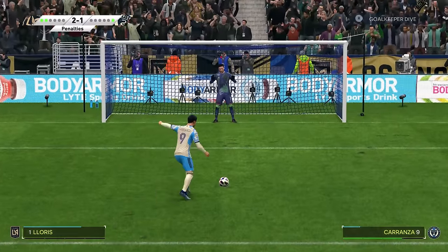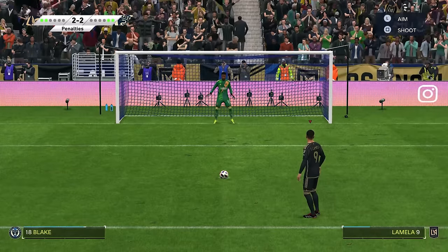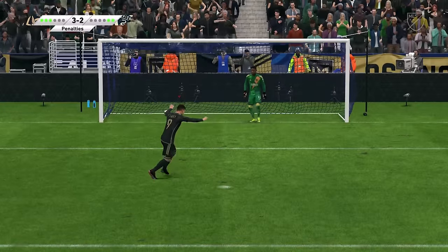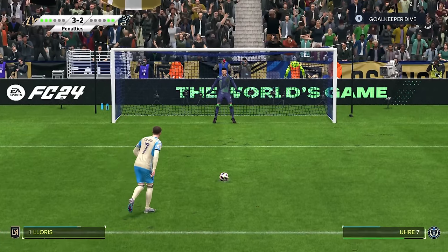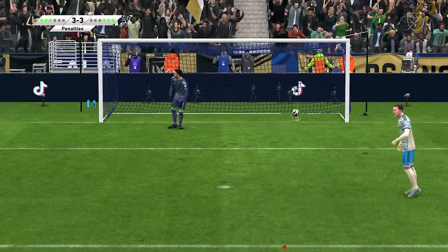Their striker Kwanza has the chance to make it 2-2, and does exactly that. The penalties are a pretty high standard for us right now. Lamella has a good chance, and he sends the goalkeeper the wrong way — what a penalty that was. They've got a German guy, Ura — of course he's going to score — and he makes it 3-3.